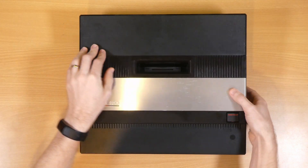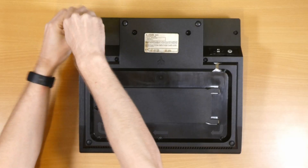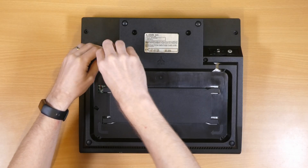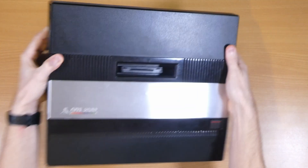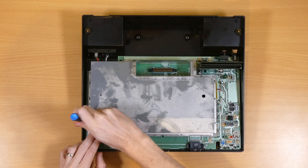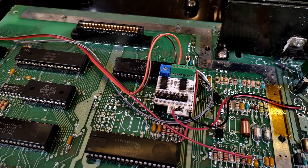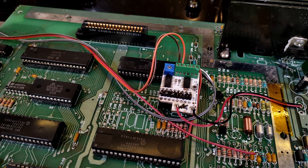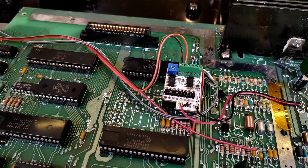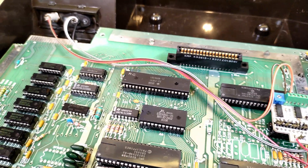First up we need to dismantle the 5200 and remove the motherboard to get to the underside. Thankfully I have a big desk. Just as an aside, I have an Ultimate Atari Video mod in this console, and it was one of the things I initially suspected might be causing the issue, despite having them in most of my Atari consoles and having never had any problems with them in the past. It's great to know that this isn't the cause of the fault, and that I can happily carry on recommending and fitting them, as it really is a fantastic way to breathe new life into these old consoles by adding very high quality composite and S-video outputs.